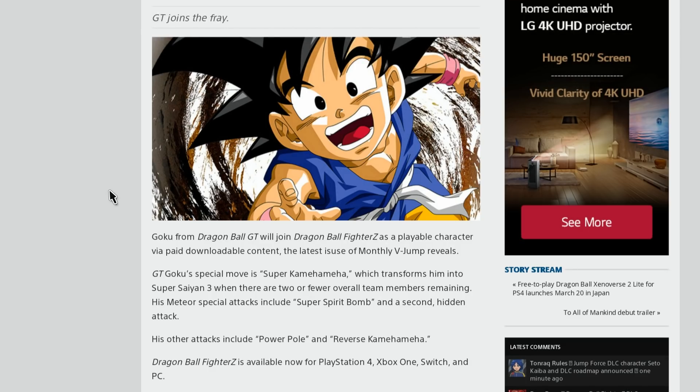I'm not someone who has played Fighters in a while, but honestly if GT Goku's hidden secret attack has something to do with Super Saiyan 4, that would be absolutely insane and hype. Because that's truly what people have wanted within Dragon Ball FighterZ. GT Kid Goku is cool and all, but what people really wanted was to see a Super Saiyan 4 transformation within Dragon Ball FighterZ. Hopefully that second hidden Meteor special attack has something to do with Super Saiyan 4 in some kind of way.